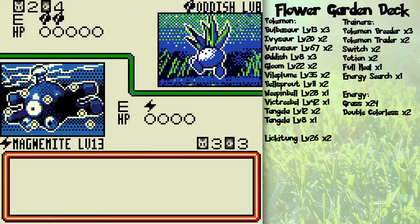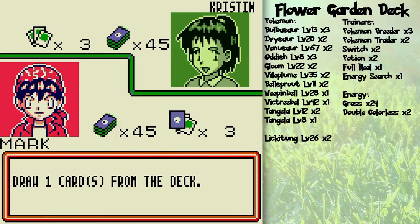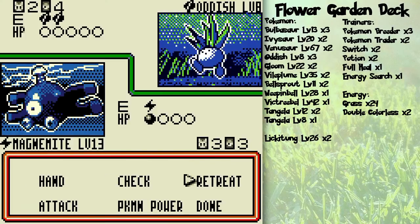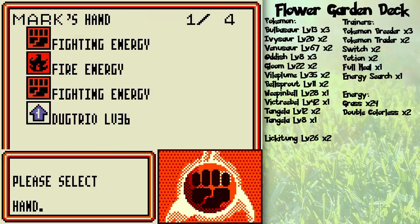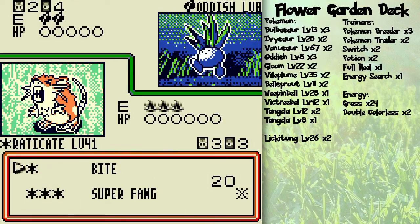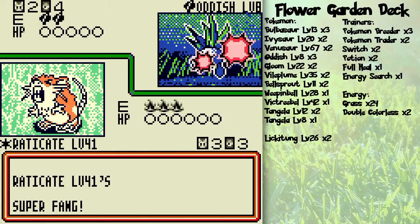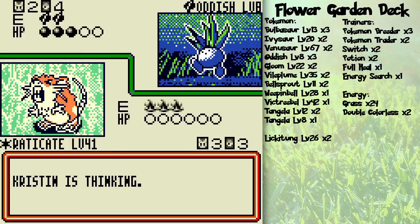There's one of those paralyzing things I was talking about in the form of Stun Spore. What I'm going to do here is retreat to Raticate. Actually, should I? Yeah, I think I'll attach Fighting to Machop, and then attack with a Super Fang. Super Fang does damage equal to half the opponent's Pokemon's HP that's left, rounded up to the nearest 10. So this will do 30 damage.